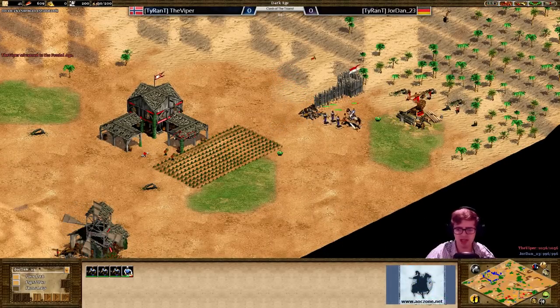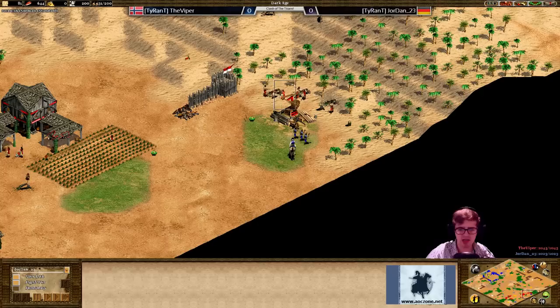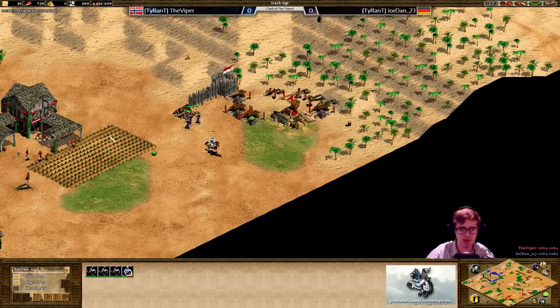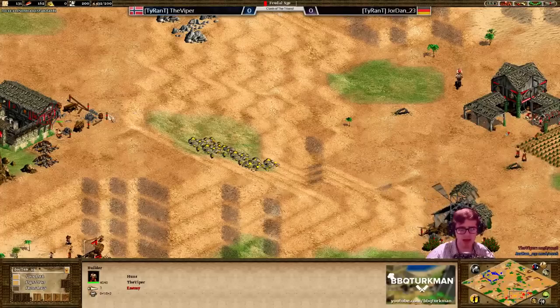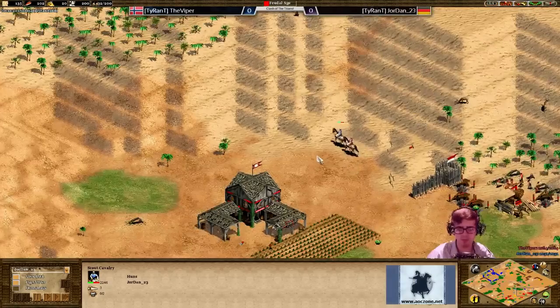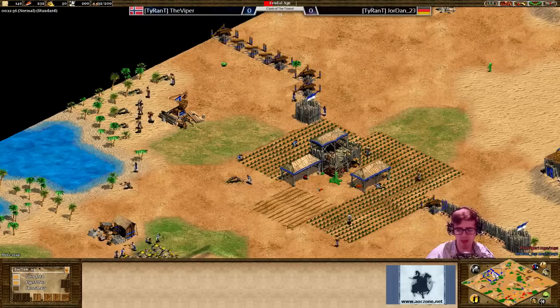Jordan is in - let's see what damage he can do here. He's just keeping a little bit of town centre fire, just trying to disrupt these villagers as much as he can, not necessarily trying to kill villagers - though obviously that is a bonus. But Viper nicely done - quickly walling that off - and Jordan's going to be completely denied now. If he doesn't make any use of these militia at all, then Viper's stable here, making a few scouts no doubt, will be able to take them out pretty quickly. That is going to be bad news for Jordan - a little bit of wasted resources, especially once some archers start coming out.